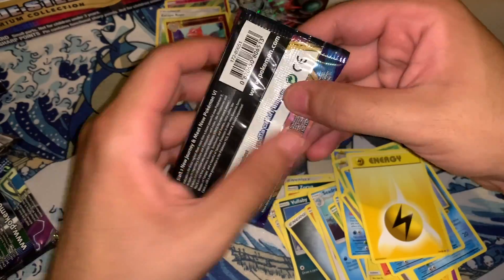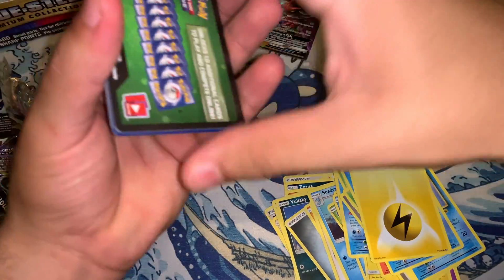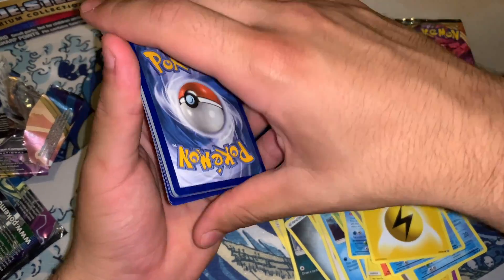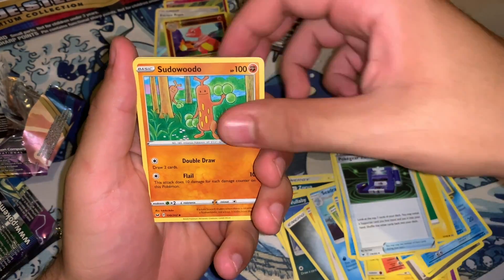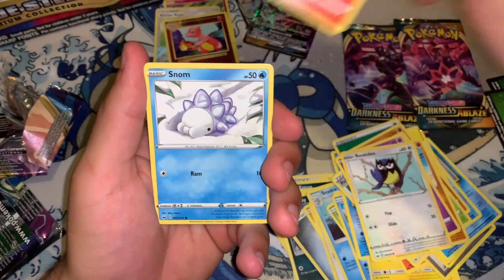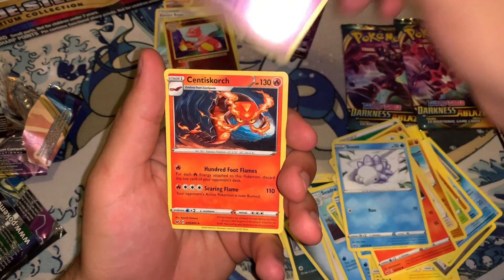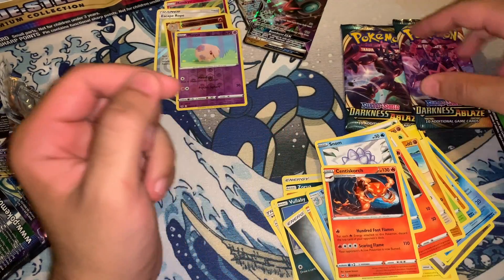Not too bad. Next let's get on with the Sword and Shield pack — let's see what we get out of here. So we got a fire energy, Poké Gear, Sudowoodo, Eldegoss, Ghastly, Rookidee, Appletun, Snom, a reverse Moona, and a Sentret Squirt. Not bad, not bad.